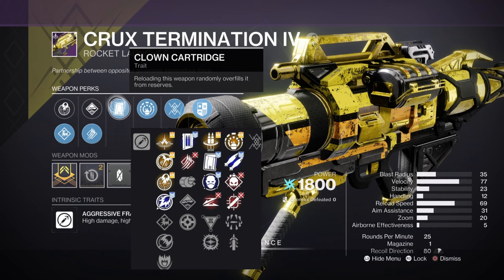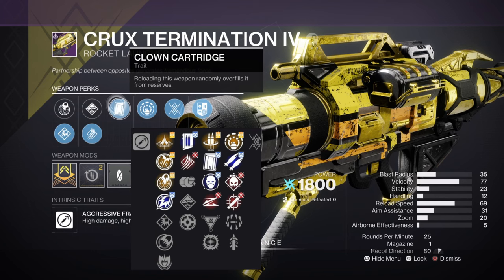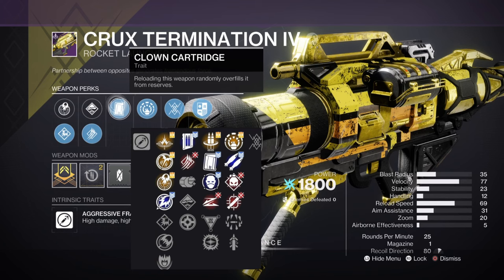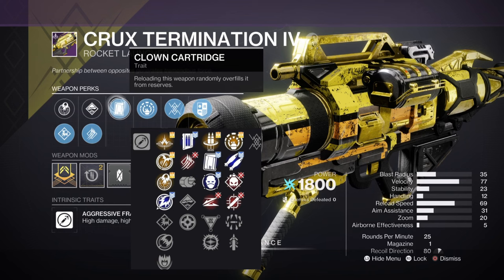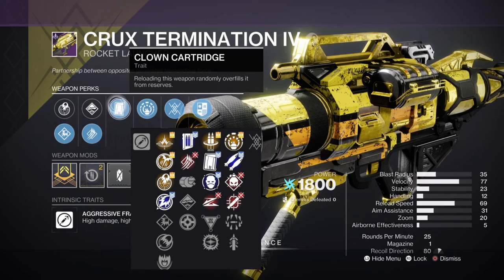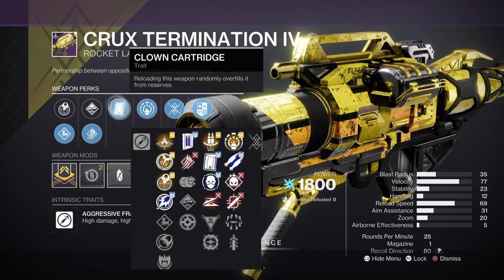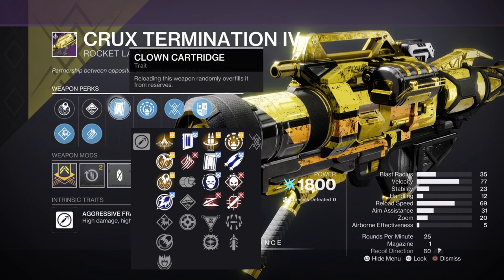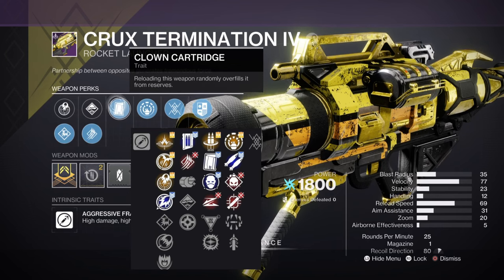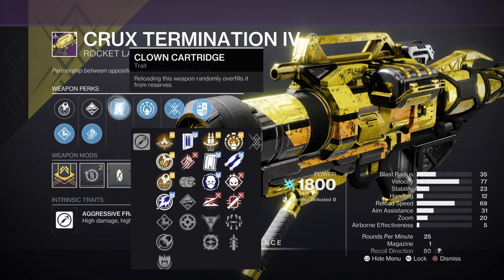Envious Assassin gets you three rockets when you kill enemies, but after those three you're just doing rocket, reload, rocket, reload — it's much slower. Clown Cartridge loads you two rockets per reload, so you're dumping rockets quicker. Then there's Slideshot — it is competitive, but doing all that sliding around, is it better than just manually reloading with Clown Cartridge and a maxed reload speed? No, a quicker reload is better. Clown Cartridge is superior for most players.